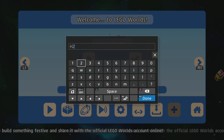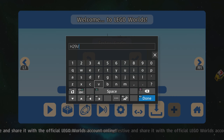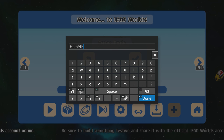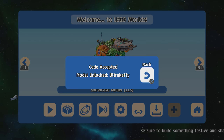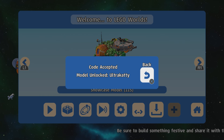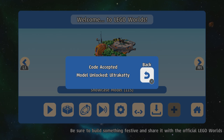The code is H, 2, 9, V, 4, E. Make sure they're all capitals — though I tested it and it doesn't actually make a difference. Code accepted. Model unlocked: Ultra Catty.